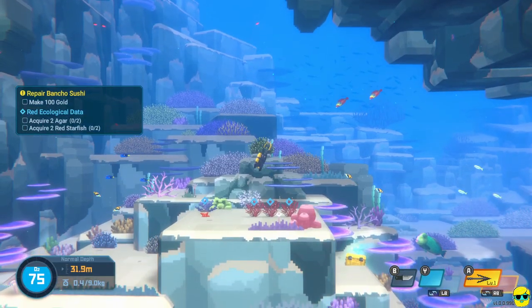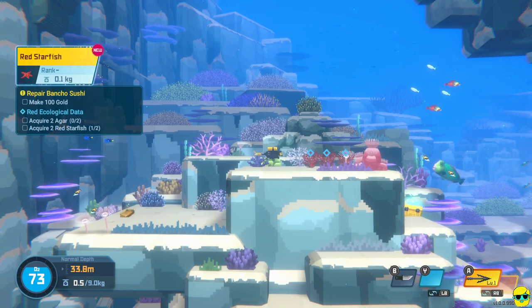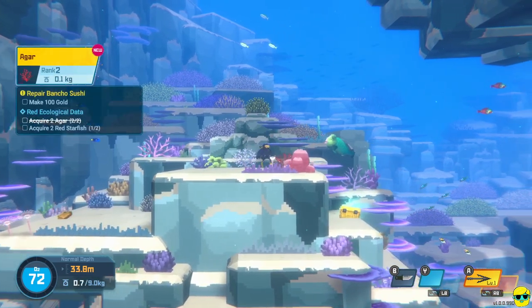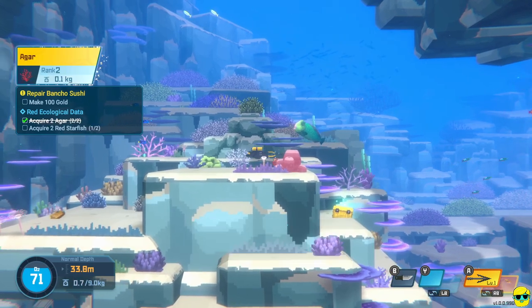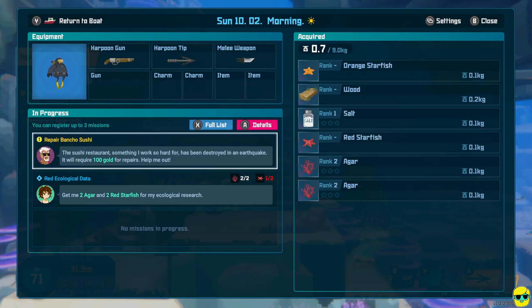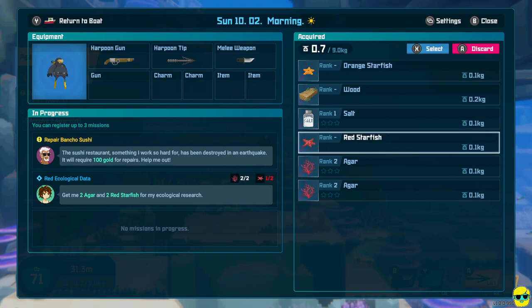I'm going to look at the quest items — they all have a blue diamond above them. The red starfish is one. This is agar; you have to cut it with your knife and pick it up. We got it, and I'll get some more. Now we have everything for the quest except we need one more red starfish, so that quest is almost complete.